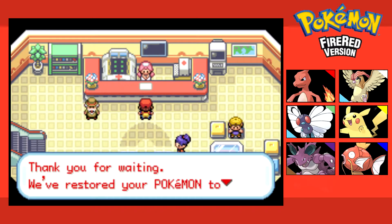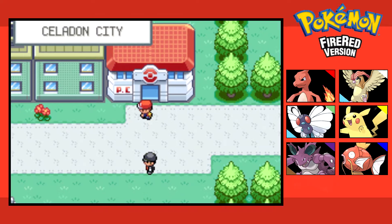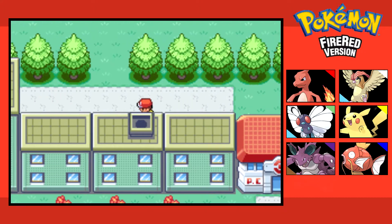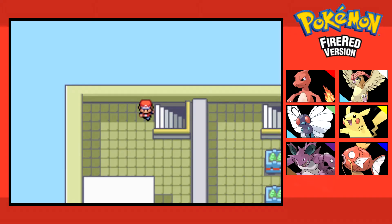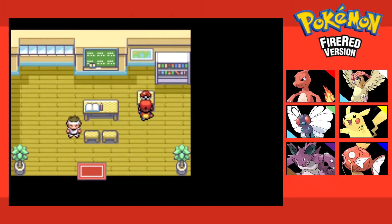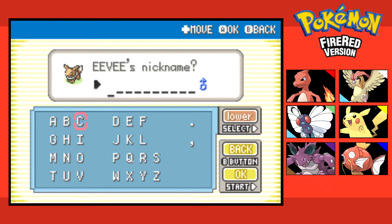We heal our Pokemon and I want to do two things before I enter the gym. One, I am going to get a new party member. What I'm planning is to evolve this Eevee into Jolteon, and considering that it is an Electric-type, that means we are going to be replacing Pikachu.